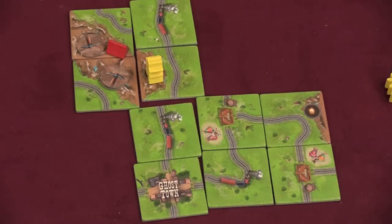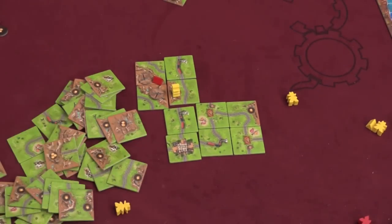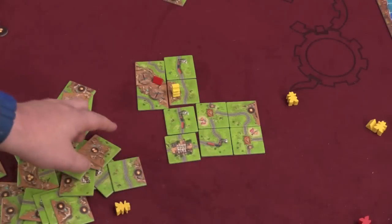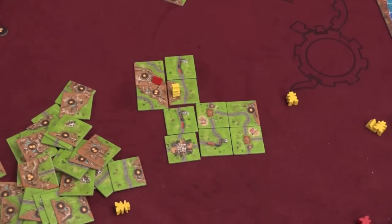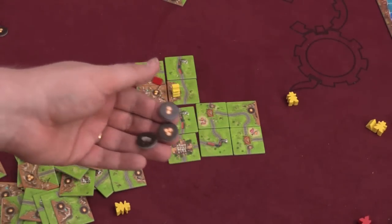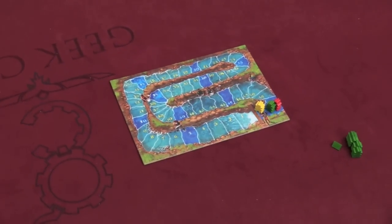This will continue until all tiles have been played. There are quite a few tiles in the game, so it will look really nice — there will be big cities and things connected at the end. When the last tile is played, you will score one point for each railroad, score points for each finished connection in the town, score points for the mountains for the gold nuggets but you don't get to keep these, and then score the prairies. Then everyone reveals all their gold nuggets and adds those points to their score, and whoever has the most points is the winner.